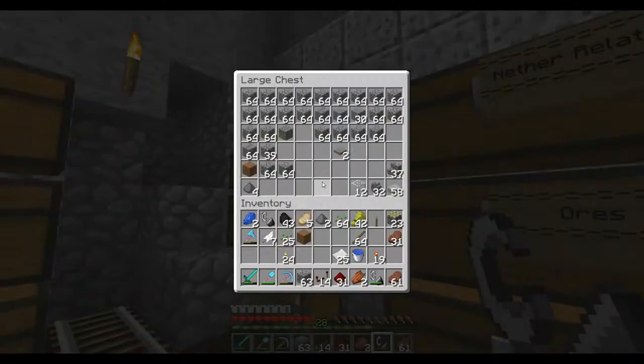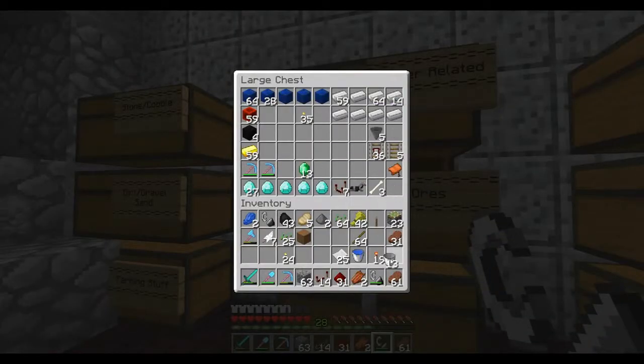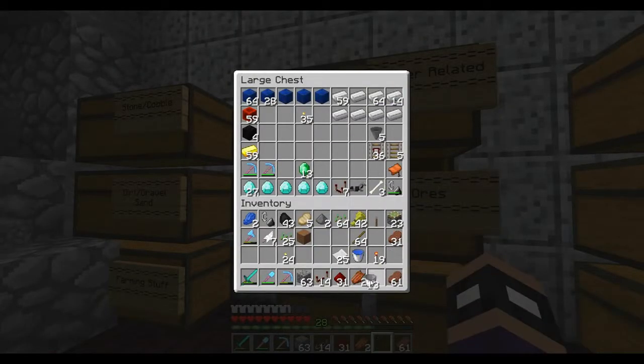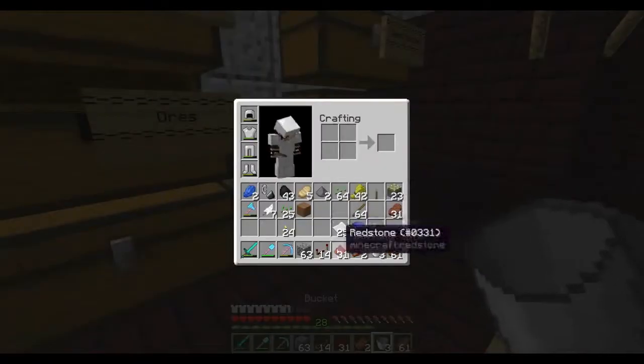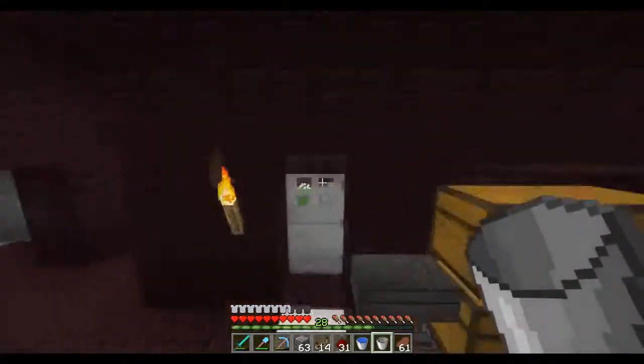So we're going to see — I'm not that good with redstone, as I've explained in past episodes — but we're going to try our best to do this in the most efficient way possible. So I'm going to grab three buckets here. I already have an extra one, so let me put those two back and just drop that.